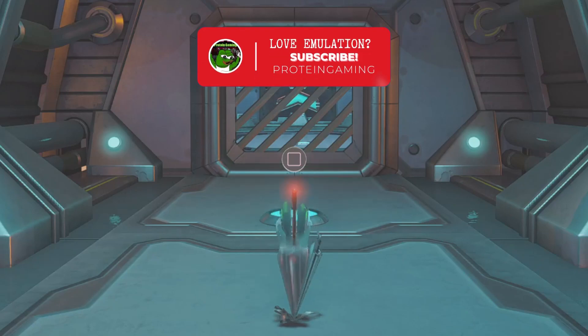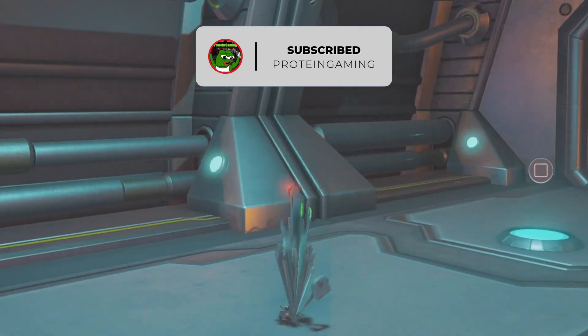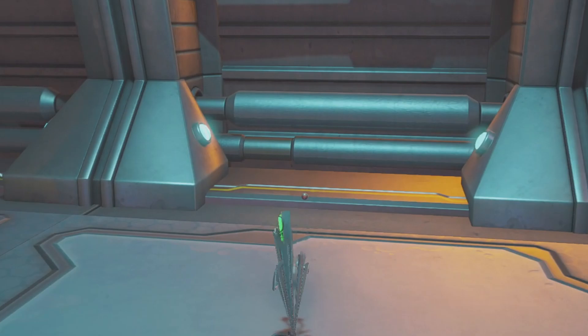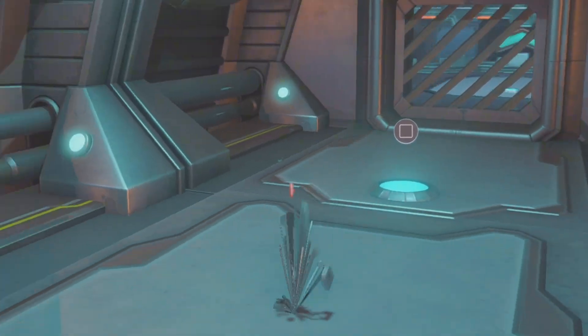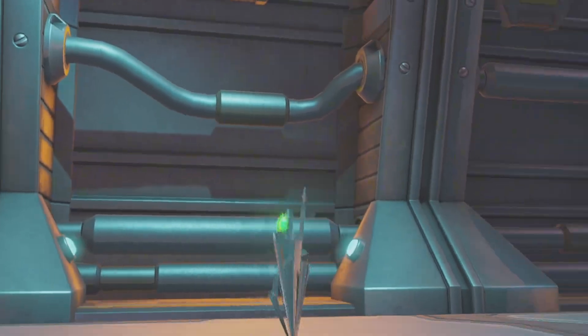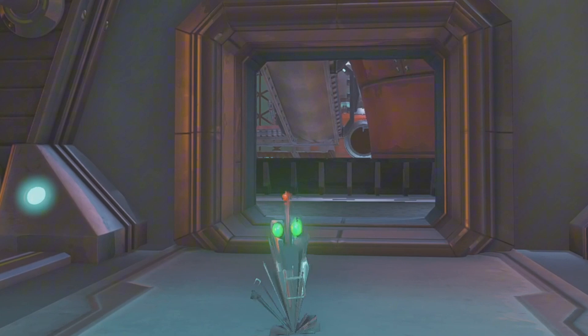Hey, what's up guys? Does Ratchet and Clank look all this messed up to you too? I got a quick fix for this. It's very, very simple and it's so weird that it works, but you see Clank with all these messed up textures and also that thing on the wall just bugging out.